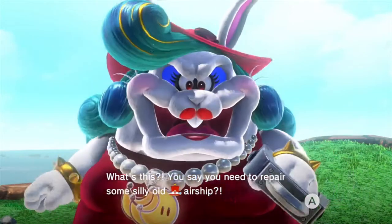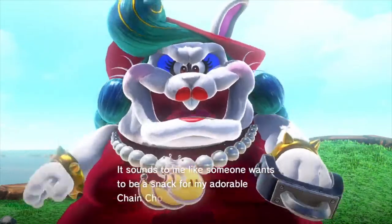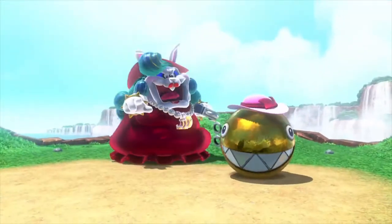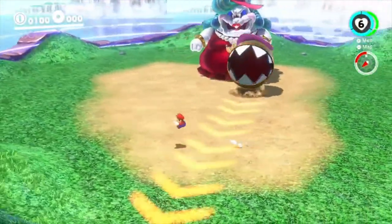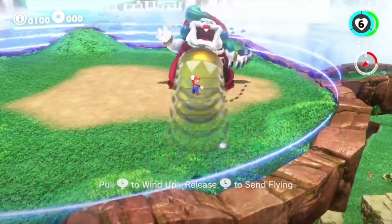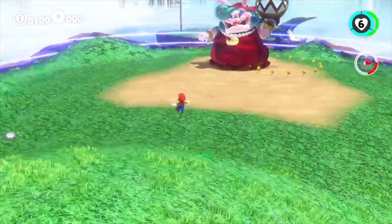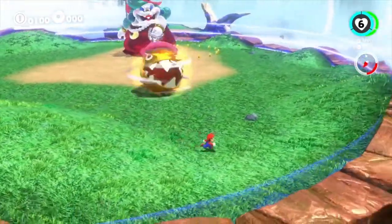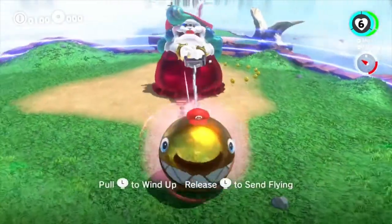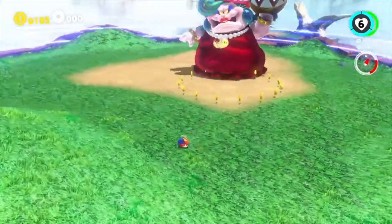You say you need to repair some silly old airship? I can never part with any of my precious Power Moons. It sounds like someone wants to be a snack for my adorable Chain Chompkins. This is Madame Brutal and her Chain Chomp. It's a pretty easy boss fight — this is the first real world. You just knock the hat off the Chain Chomp and knock it into her face. She'll get angry and throw it. We'll just continue on like normal.